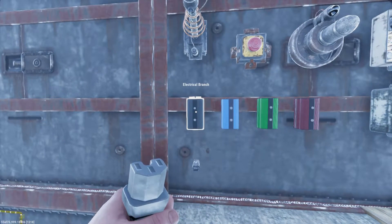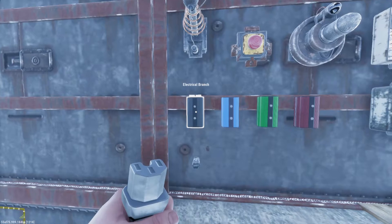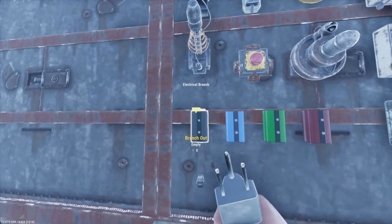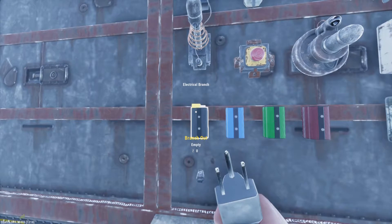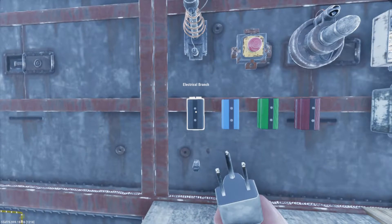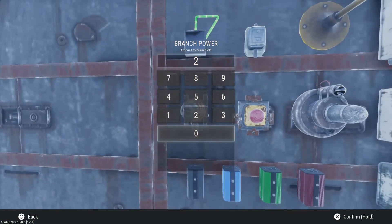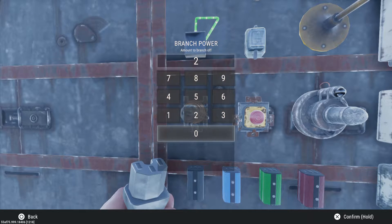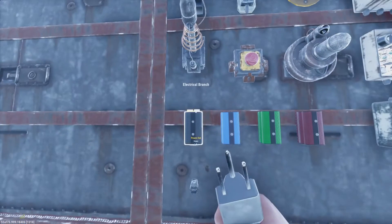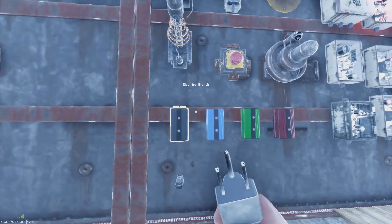We have an electrical branch. This is the main thing you're going to be using all the time, because it allows you to control power. Once power comes in from the power-in, it's going to be split in two different directions. It's going to prioritize the left-hand side — always giving that side power first — and then any remaining power will be kicked out the other side. You can configure it to whatever power you need. Say your lights need 10 power: configure it to 10, the left side will always kick out 10 power, and whatever is left over comes out the other side. These are always in continuous use.